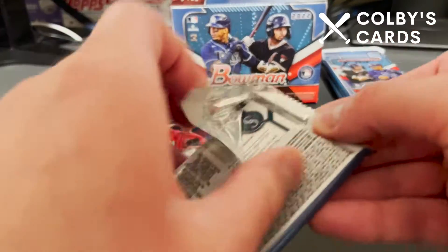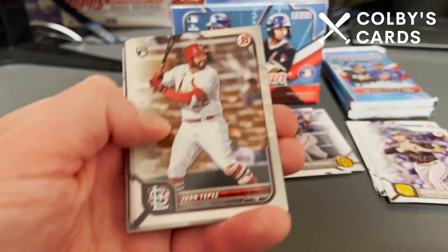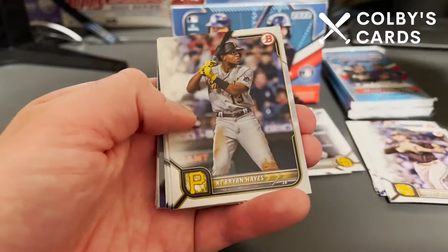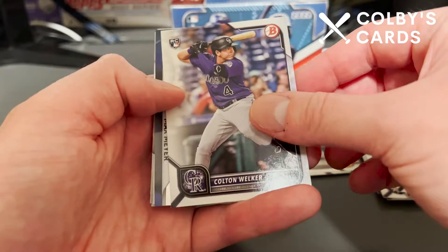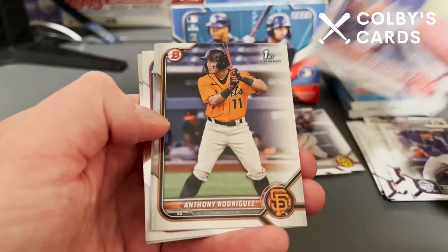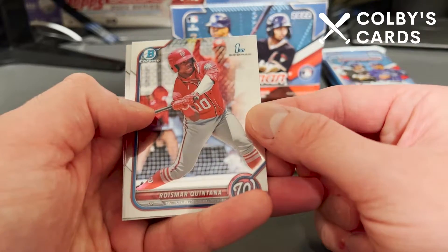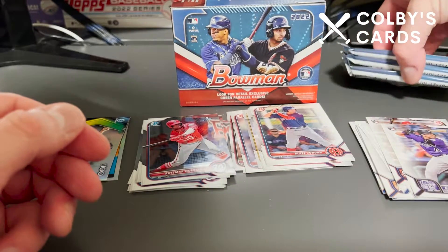I'll admit I'm not the biggest prospect expert, so bear with me. Here's a nice Juan Yepez — he'll definitely be making an appearance in Series 2 Topps. Matt Manning as well. We do look like we have some color or insert coming up — there's Colton Welker, and it's a Top 100 insert. There's Max Meyer on the chrome variation — set that with our inserts. Then we have Blaze Jordan paper, Anthony Rodriguez, Nico Kavadas, and then we have a Roy Smalley, Quintana Bowman Chrome First, and Julio Rodriguez Bowman Chrome.